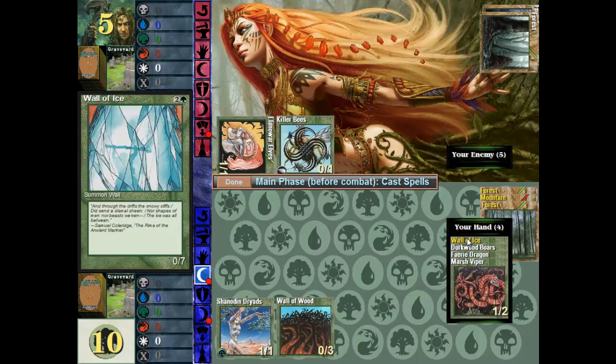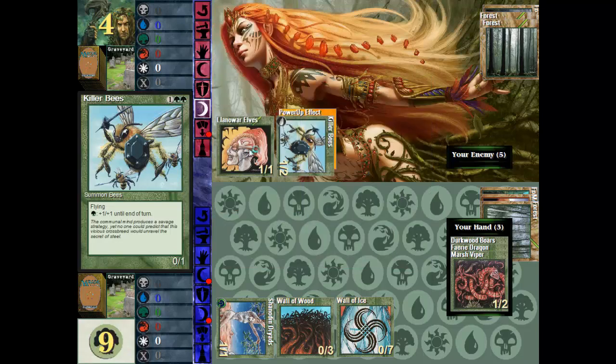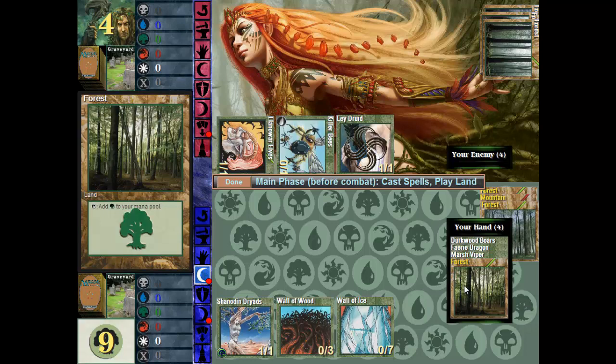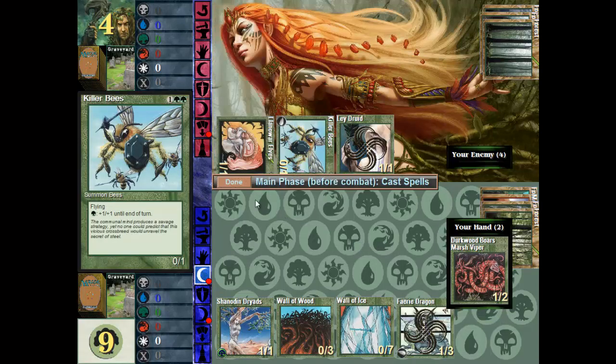We still cannot afford anything except the wall of ice, so we'll attack again. The killer bees have a pumping ability — meaning they get more powerful using extra mana. The enemy then casts a druid, which is a flying creature. My walls cannot block flying creatures; they can only be blocked by other flying creatures or creatures with a specific ability to block fliers. Fortunately we just got a forest card, meaning we can cast a fairy dragon, which is a flying creature ourselves with high defensibility. This will block the killer bees — until he pumps them up, of course.